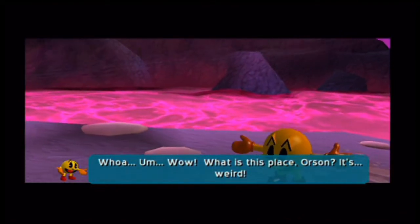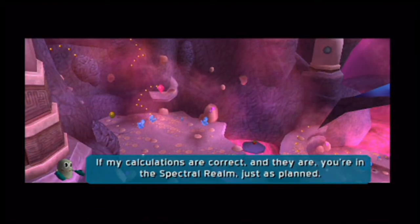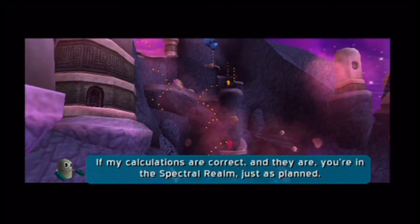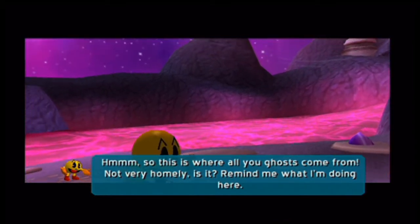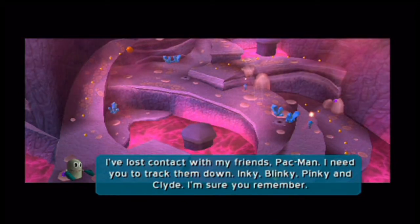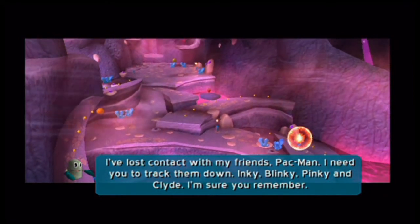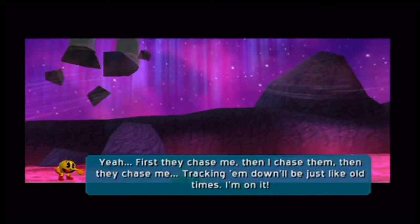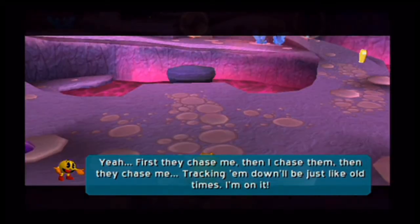Orson: 'What is this place? It's weird.' Pac-Man: 'If my calculations are correct — and they are — you're in the spectral realm just as planned.' Orson: 'So this is where all the ghosts come from. Not very homely. Remind me what I'm doing here.' Pac-Man: 'I've lost contact with my friends. I need you to track down Inky, Blinky, Pinky, and Clyde.' Orson: 'First they chase me, then I chase them, then they chase me. Tracking them down will be just like old times. I'm on it.'